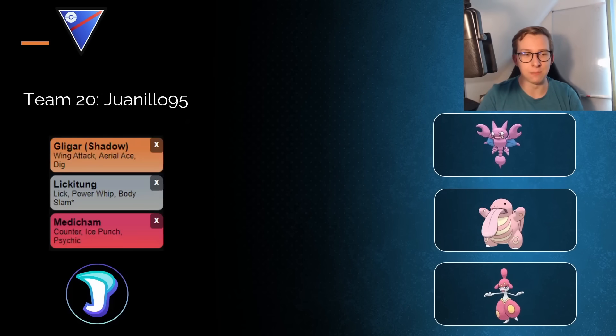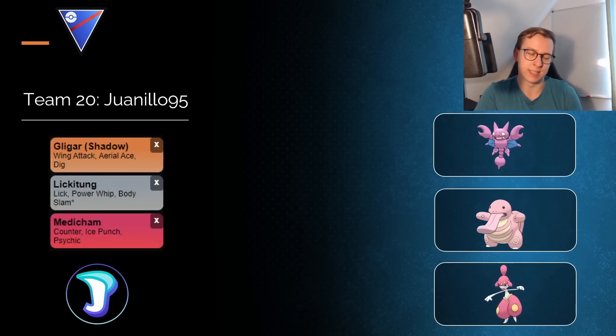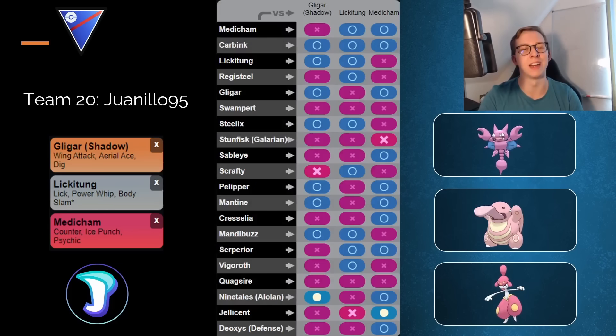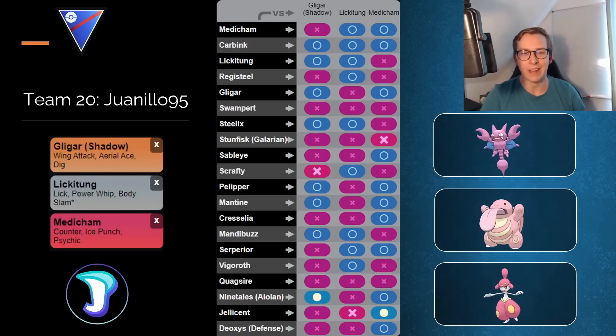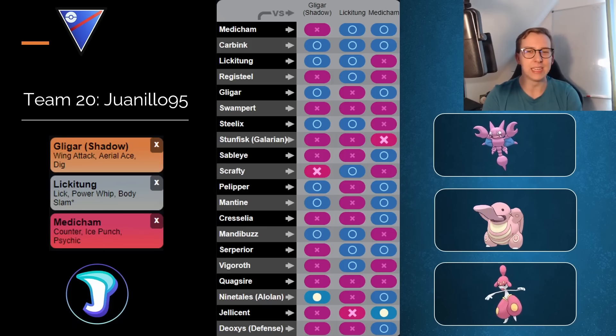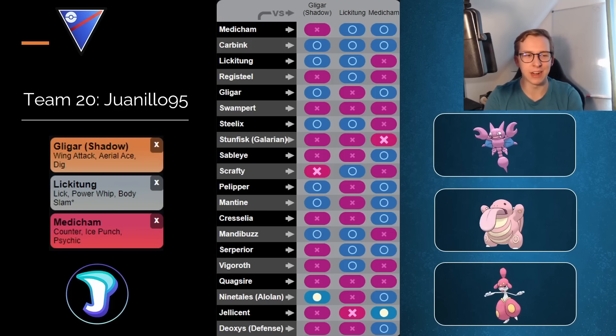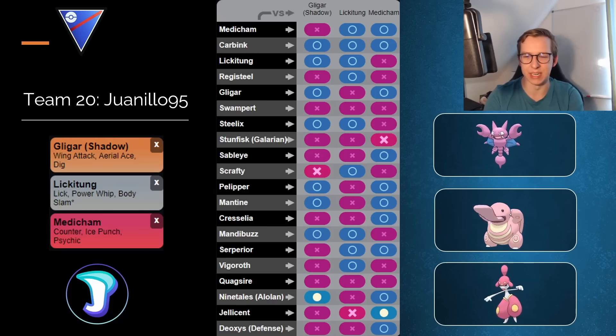The final team for today is most likely the most standard line you can have — literally Galarian Stunfisk, Lickitung, and Medicham, which is the core meta right now. These are the three meta Pokemon that all go together. What can I say — this team is very strong, it looks great on paper, it is great on paper, and it's also great when you play it. Right now, Galarian Stunfisk plus Lickitung is probably the most annoying core in the Great League. It's just ridiculous.